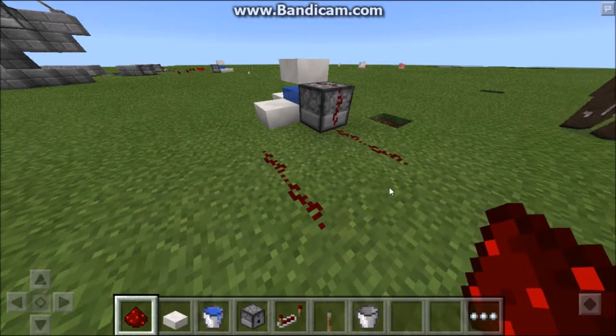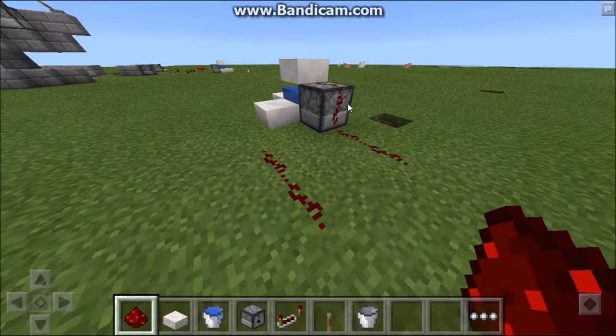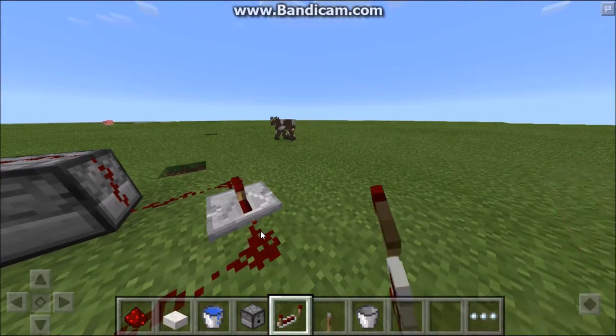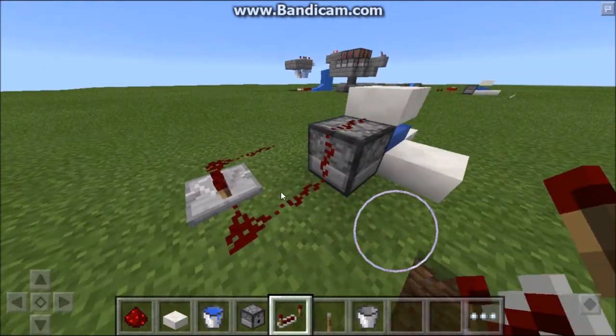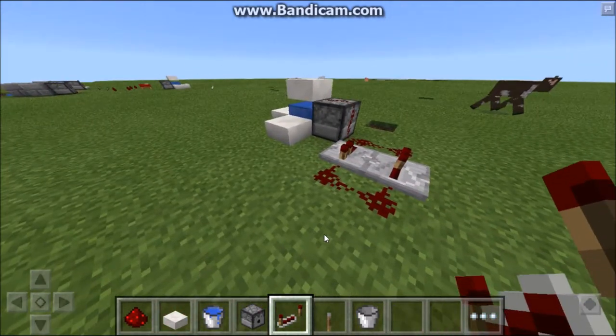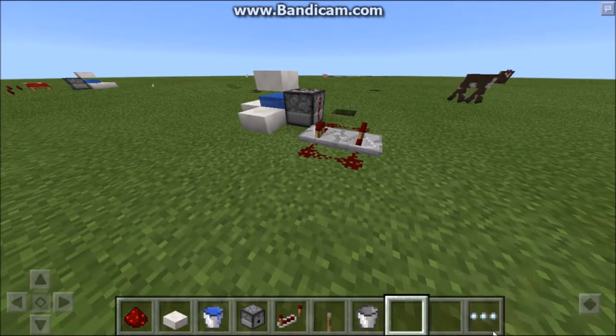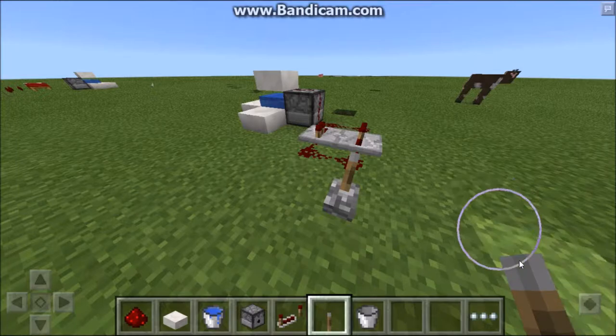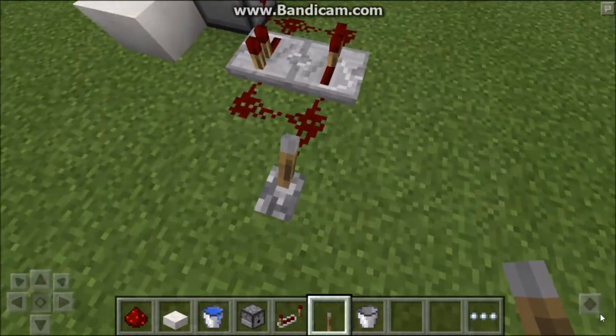Place two redstone leads out giving you enough space to make a redstone repeater clock. Place redstone dust like I'm placing it right now, then place a redstone repeater facing the opposite direction, and place the lever. That's how you make a redstone clock and connect it to this creation.